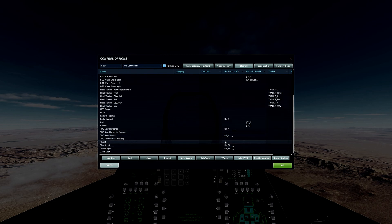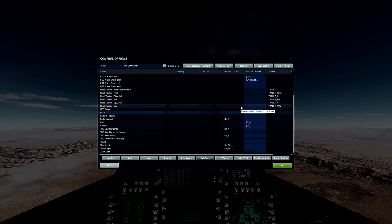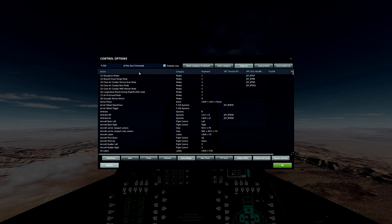Display zooms in and out. For axes, these do have key binds if you don't have access to a stick, but I definitely recommend it. This is how we move our cursor on the radar — TDC slews vertical and horizontal, and then our radar vertical as well. If you're having issues with pitch, make sure you bind the F-22 pitch axis, not the standard FC-3 pitch.